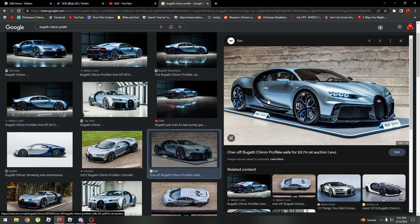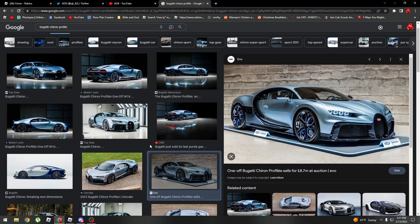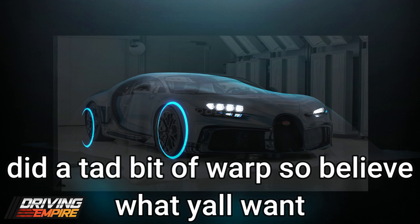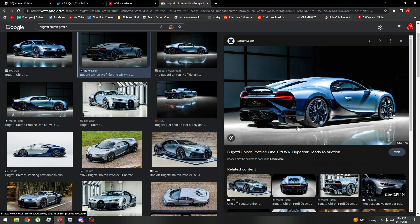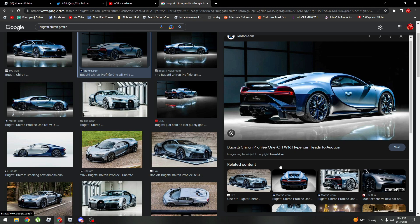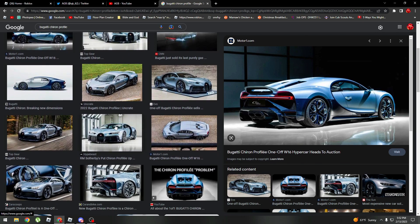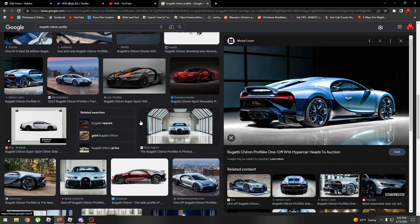This is the Profilee right here — the Bugatti Chiron Profilee. I'll try to line this up as much as possible to show you that this is actually it. This is definitely the Bugatti Chiron Profilee. This is going to be very expensive because this is a one-off, meaning this is the one and only Profilee in the world — there's only one that exists, just like the LV, the LDN, and the Aston Martin Victor. Those are all one-offs.